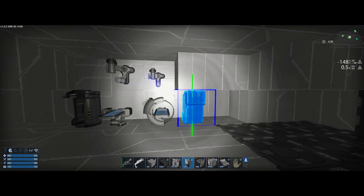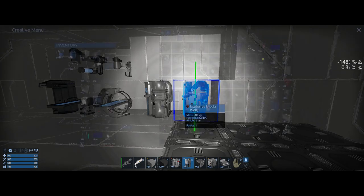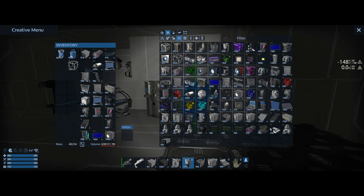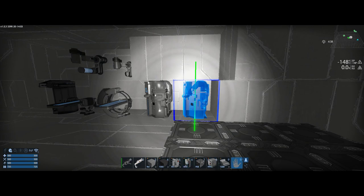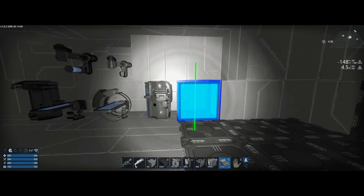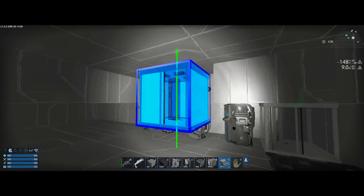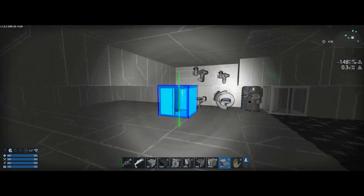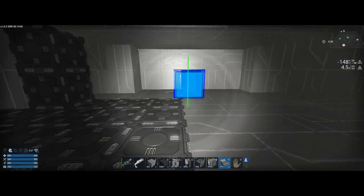So O2 is a bit weird over here — let's put O2 here. Next to the O2 we want to pop in a shower; that's under deco furnishings. So let's put in a shower there. This is just preliminary layout. We've got the O2, shower, and medical stuff — we've got our general layout done for what we want in this room.